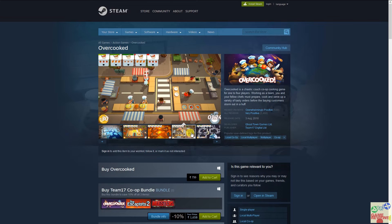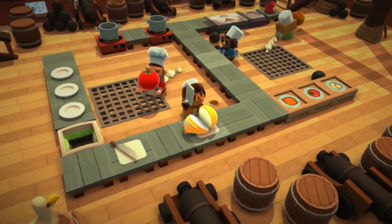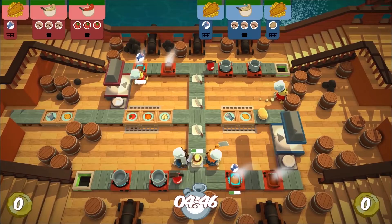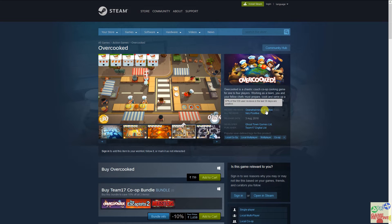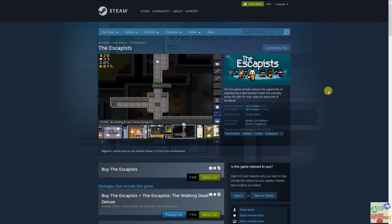Moving to the second tier — the first game is Overcooked, which is actually a chaotic cooking game in which you can play one to four players. It has local multiplayer and co-op. The content is entirely multiplayer-based — you and your teammates have to fulfill orders, cook recipes, and so on. This game has overwhelmingly positive reviews — 97 percent of people have reviewed it very positively, so it must be good.